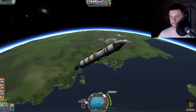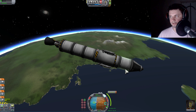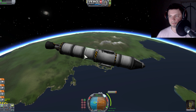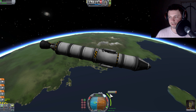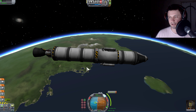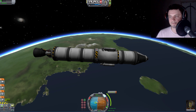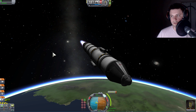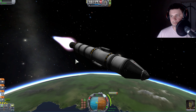Now we're going to maneuver ourselves toward the maneuver node — I'm slowly realizing I forgot to bring solar panels. Things happen, right? This is possibly not a perfect design. I may actually place one more fuel tank right here because I do need more fuel. As you can see, I need to increase my speed by about a thousand meters per second — I don't know if I have enough. This is actually going to definitely place us into orbit, but probably not take us to Minimus just yet.